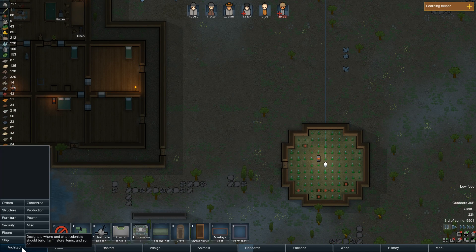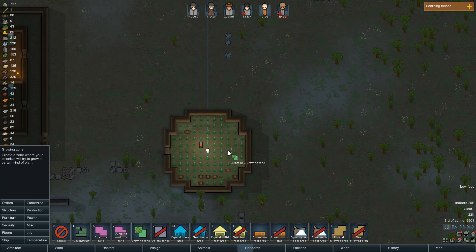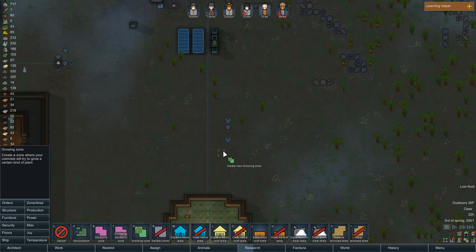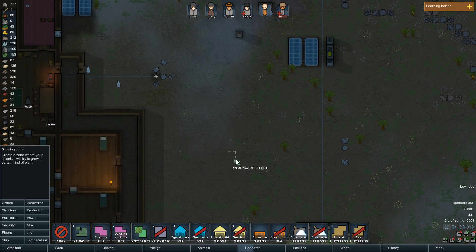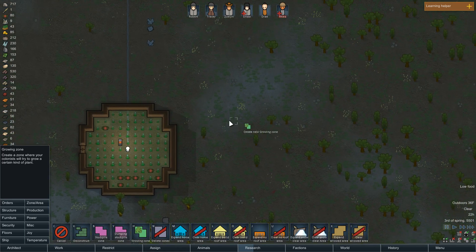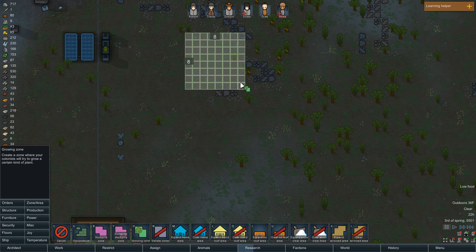I'll tell you what, let's set up the growing zones. So Architect, Zone, and we'll do growing zone — wherever that's at. Alright, this space right here. There's a fertile space around here — I can't see because it's not daytime. I do want to make some more growing zones out here. We'll start with an 8x8 — this is a little bit further out but it's okay.